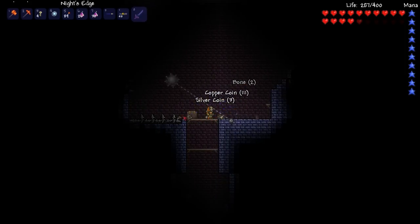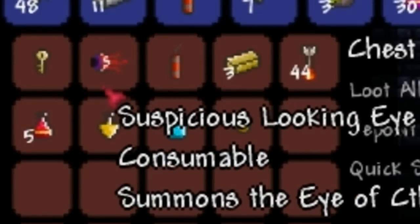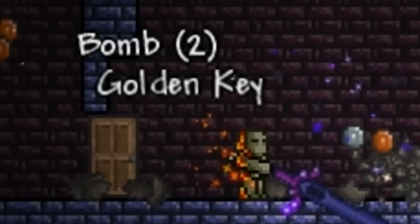Normal chests found inside dungeons frequently contain gold keys, which is an efficient way of collecting them. Breaking pots, killing dungeon slimes, or any other dungeon monster also gives a chance of giving gold keys.